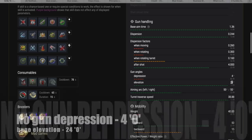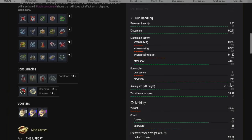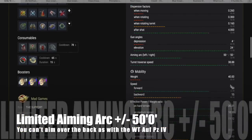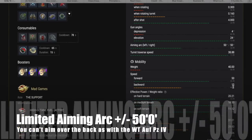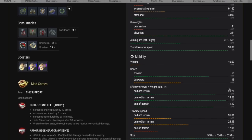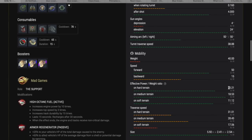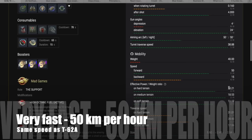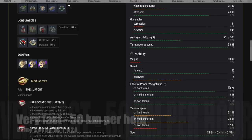This tank has no gun depression — only 4 degrees. But it has 24 degrees of elevation, which is very important when you consider the positions you can adopt as a TD. As a limited aiming arc, be very aware: it only has plus/minus 50 degrees. That's different from the Waffle Tractor, which has 360 degrees — you can go right around. In the Grille you cannot fire behind you.